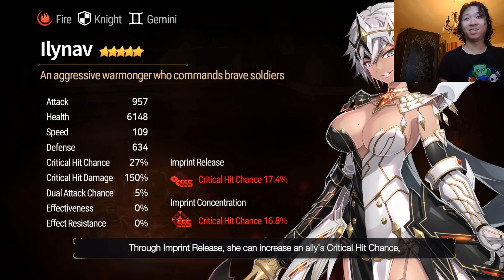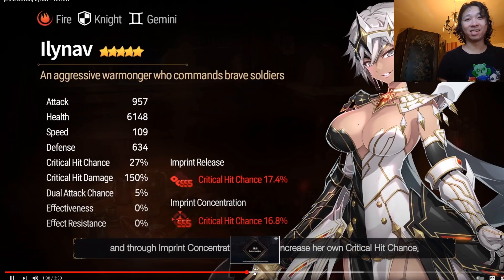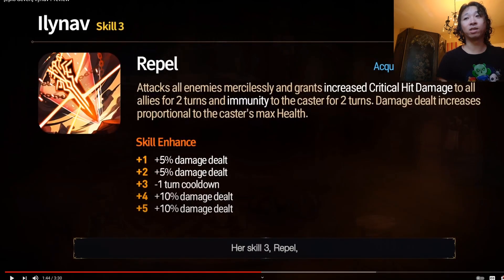So what's her kit? Well, let's get into it. Her Skill 3, Repel, is a 4-turn skill after Mola, and it attacks all enemies mercilessly, grants increased crit hit damage to all allies for 2 turns, and immunity to the caster for 2 turns. There aren't a lot of heroes that grant increased crit hit damage to the party, so that's different. Damage increases proportional to the caster's max health — it's a pretty good buff overall.